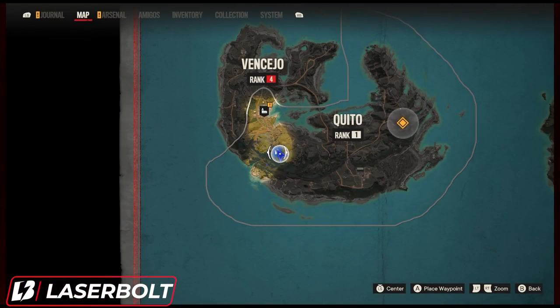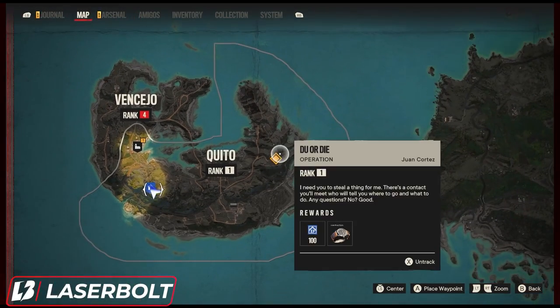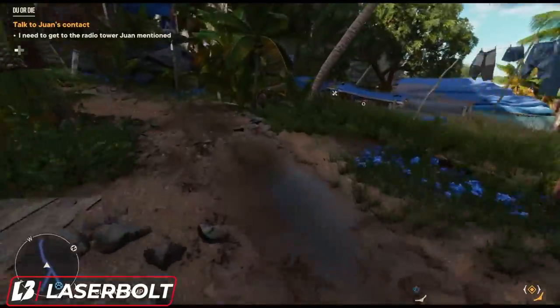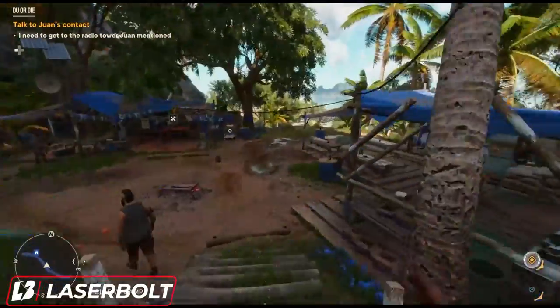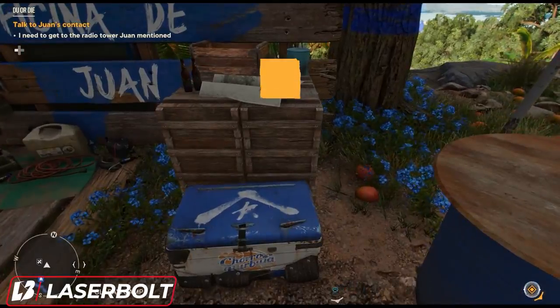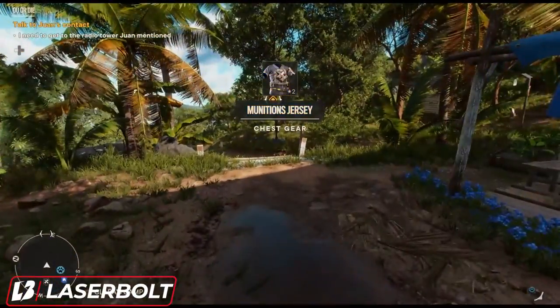The chest piece — the shirt — is actually quite easy to get. This one you'll find if you're exploring the world. Fast travel to Clara's Camp. When you spawn in, there's going to be a loot box right in front of the workbench. Open that loot box and you'll get the Ammunition chest piece.